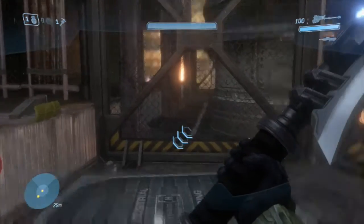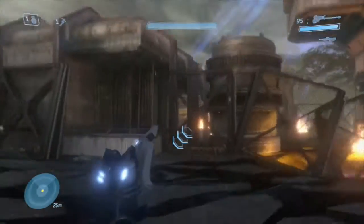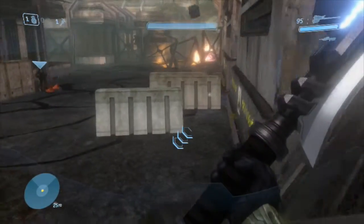If you want less power in your launches for some reason, you can crouch and aim over the box to get a slightly less powerful launch — though I don't know why you'd want to.